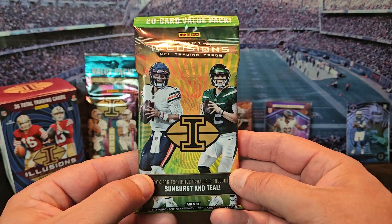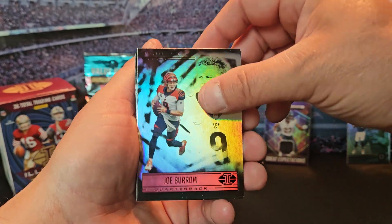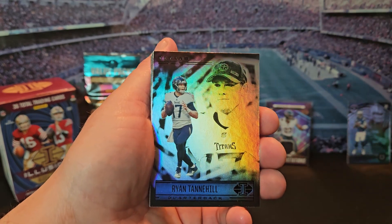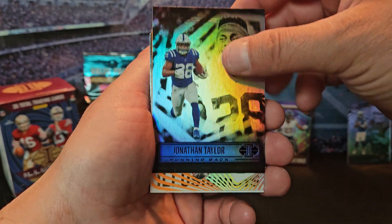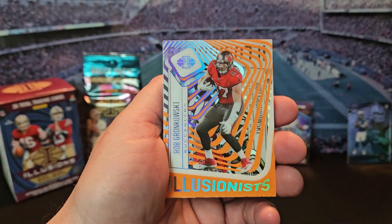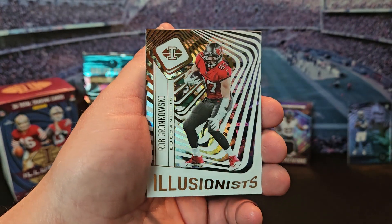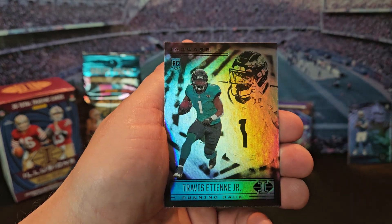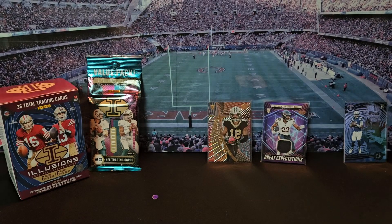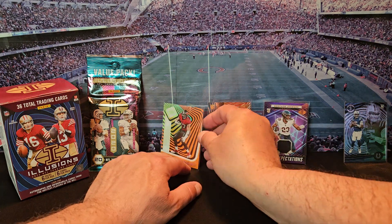2021 pack — we got Joe Burrow, Kenneth Gainwell, Tua, Ryan Tannehill, Najee Harris, Josh Jacobs, Miles Sanders, JT, Kyle Trask, and an orange Gronk Illusionist. We got another Rob Gronkowski Illusionist, just the base one. Zach Wilson, Tylan Wallace, Tee Higgins, Cornell Powell, Miles Gaskin, Kyler Murray, ETN, Justin Herbert, and Ian Book. We'll throw up the orange Gronk. Nothing too wild in that pack.